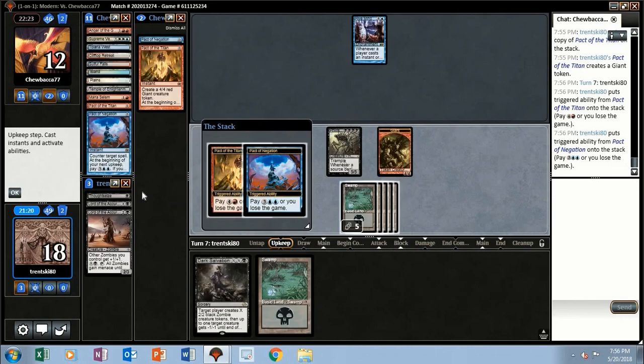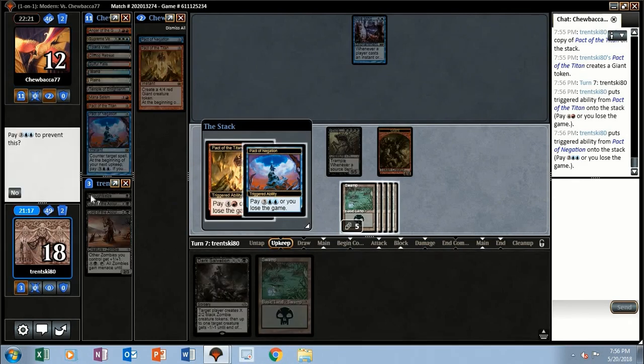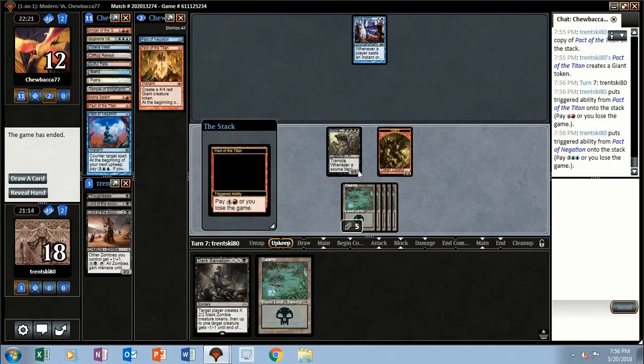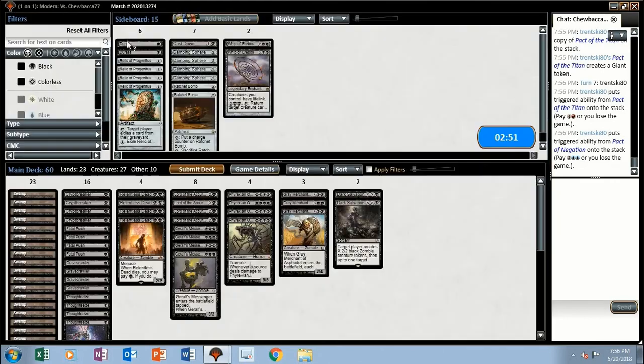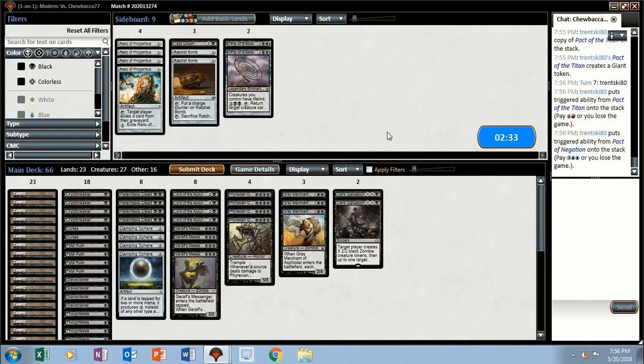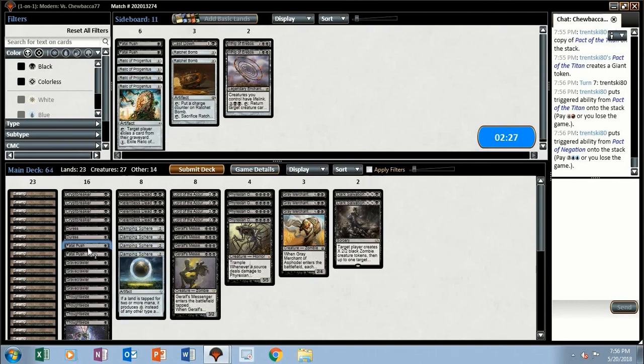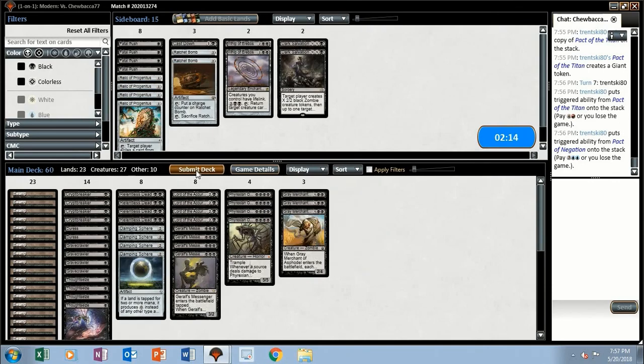Alright, Duresses, Damping Sphere could slow things down maybe. It's better than a lot of stuff I have like Fatal Push. Yeah, I guess I'll take out all my removal and try it like that.